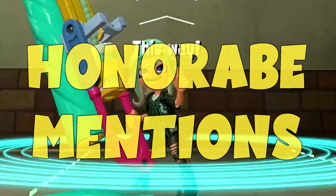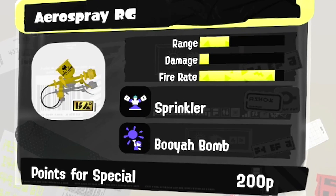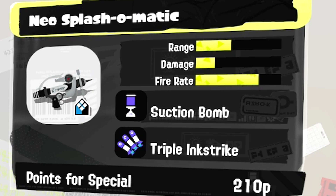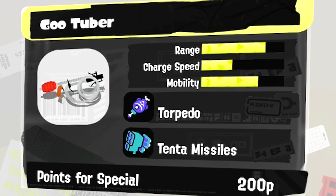Before I say number one, here are the honorable mentions. Forge Splattershot Pro — very similar to the Tinta Tech, just needs to be a little more accurate. Aero Spray RG — god tier weapon for a noob, but some players might not like the in-your-face playstyle, as it can cause a lot of feeding. Neo Splash-O-Matic — you need high accuracy, but it's got a great kit and might be good for players who want to improve fast. Big Swig Roller Express — very fun kit, you just have to learn the jump throw technique. Gootuber — a sniper with an amazing kit, but you unlock it so late that some players might not use it very early.